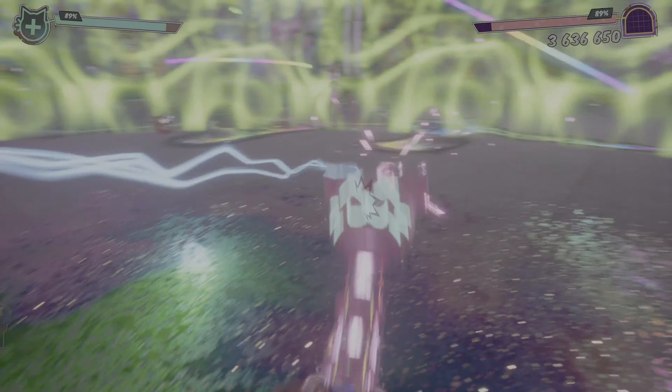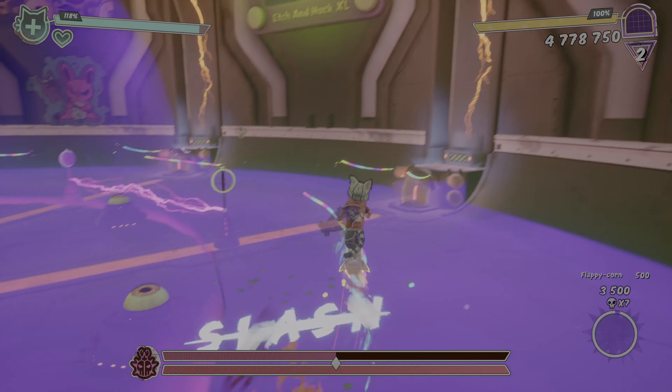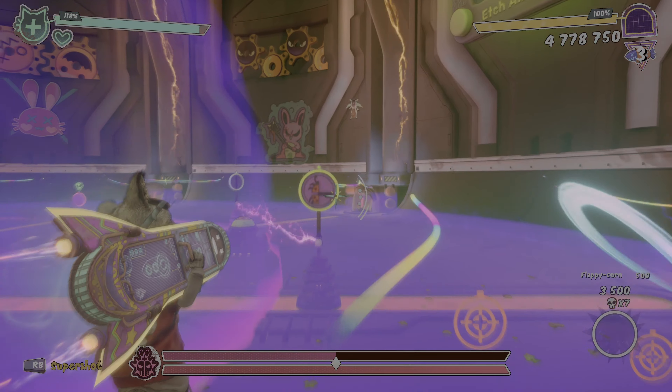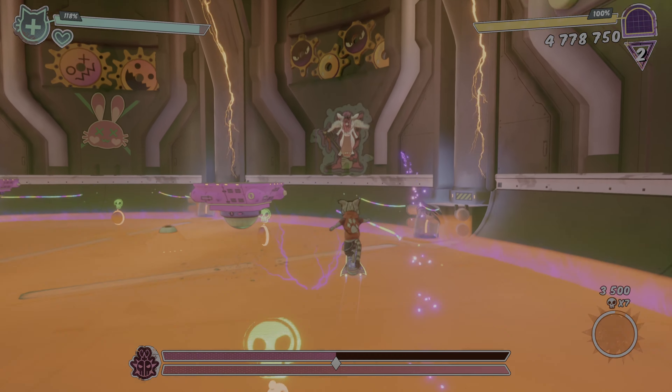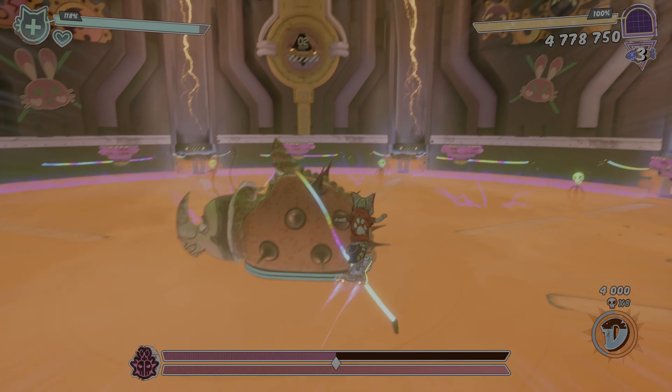Gory is a hub-based game, so in between levels you'll return to your ship, and here you can upgrade Gory's damage, their health, and their fuel. You can also customize Gory, who starts out as an orange cat, but you can change their fur and their outfit. You can make them match your own cat, just like I did with my tiger tabby cat.